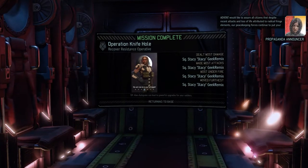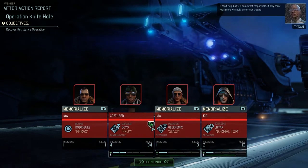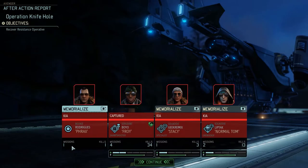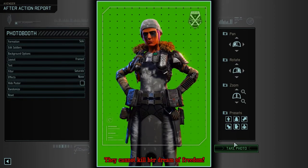Firebrand has the VIP — Menace 1-5 is down, we've lost. Despite recent attacks and loss of life attributed to radical fringe elements, our peacekeeping forces continue to put your safety and security before all other priorities. We lost our medkit again. Froy is technically alive. Rest in peace, Frax. The game momentarily froze and I was like — do we get a chance to take Stacy and Froy back?